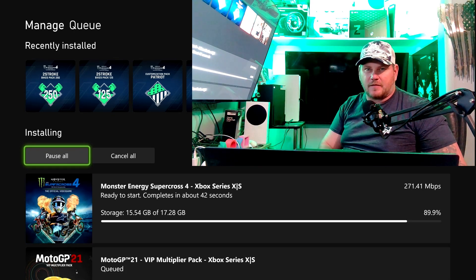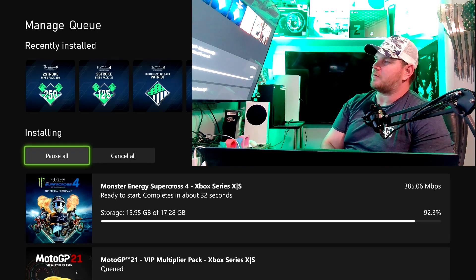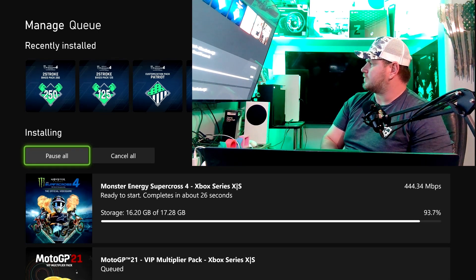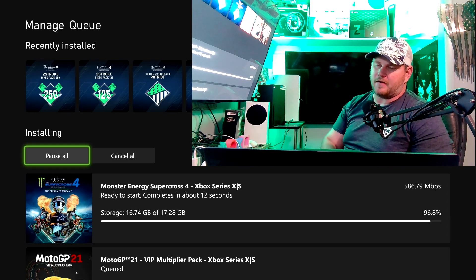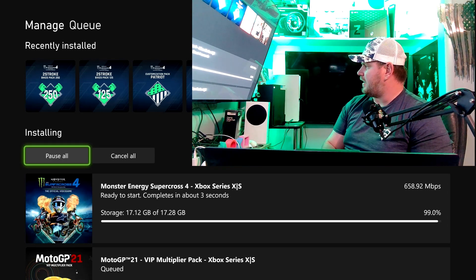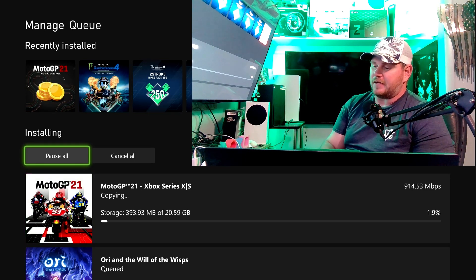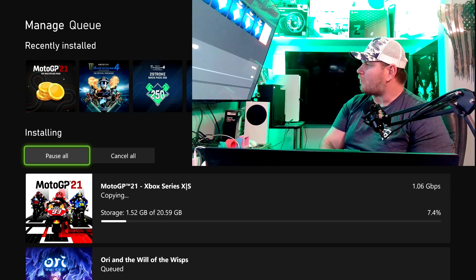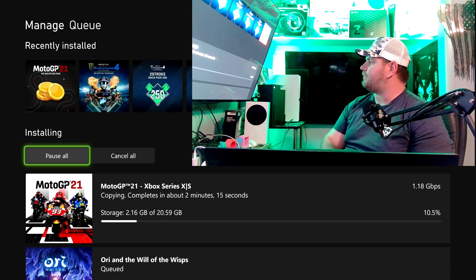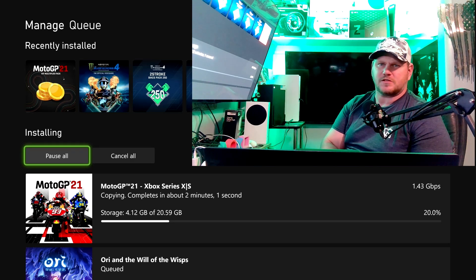We'll use the same games I'm transferring right now because I don't have those on the two terabyte. We'll start with Art of Rally, Super Motocross 4, Moto GP 21 — I'll move all those games over to the two terabyte as soon as this one is done. This one terabyte is normally the card I put in my Series S. This is a 20 gig game and we're up to 1.18 gigs a second — I think that might be the normal sustained speed I've normally gotten.